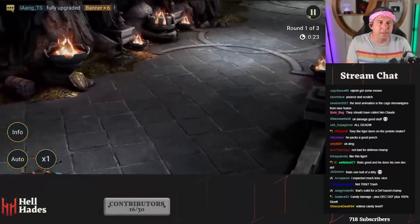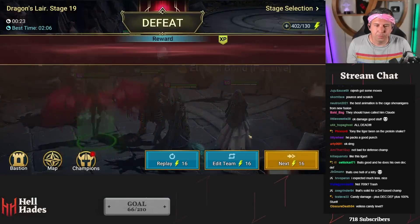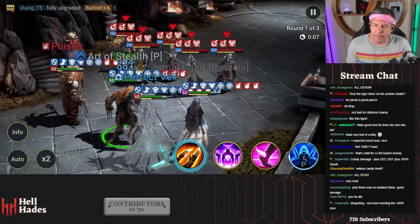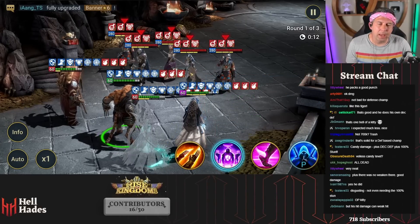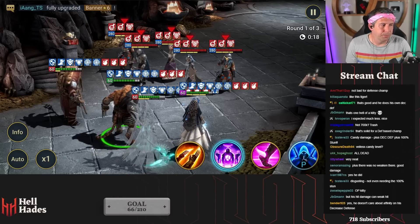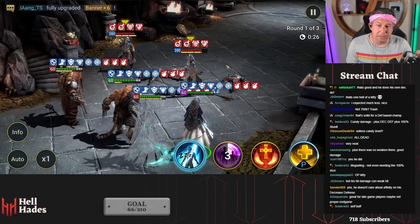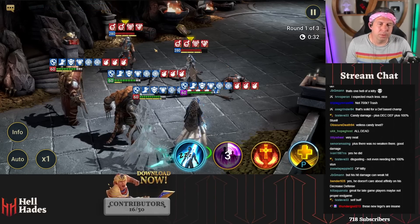He puts the decrease defense out first - he did. Hold on, I'm trying to see this on stage 20. I think it cannot weak hit here, which means there's no decrease defense landing first. Right, so he should place decrease defense on everybody without the ability to weak hit - and yeah, that's actually awesome!